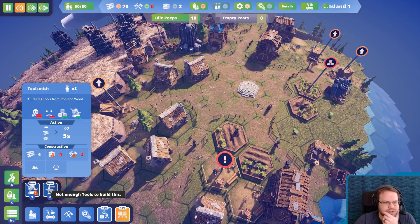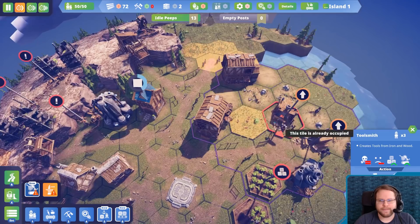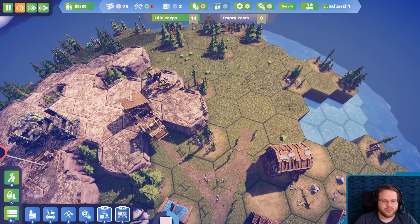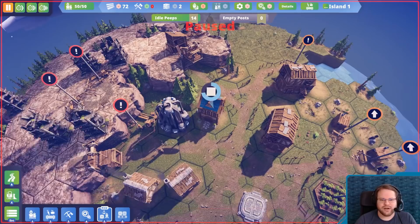Iron smelter. Toolsmith. Looks like toolsmith requires some stone — that's fine. Creates tools from iron and wood. If I put it up here it shouldn't poison anything, unless it poisons the trees. I don't entirely know how pollution functions in this game. You know what, I'm just gonna put the tool production down there — this way we won't have to rely on this anymore.